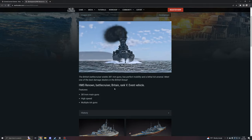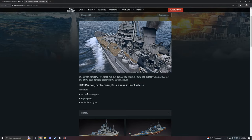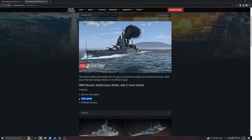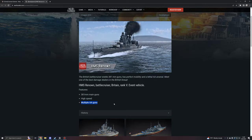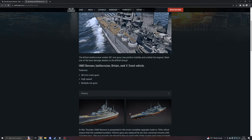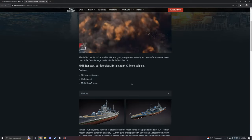The HMS Renown is a Battlecruiser for Britain at rank 5, which is, of course, not a premium — why the fuck would it be? You get 381mm main guns, high speed, low drag, and multiple anti-air weapons. I like how we go from 'lethal AA arsenal' to 'multiple AA guns,' which could literally mean like three guns.